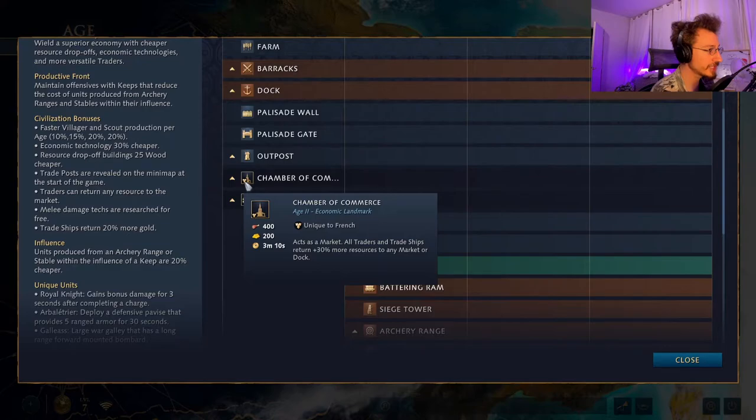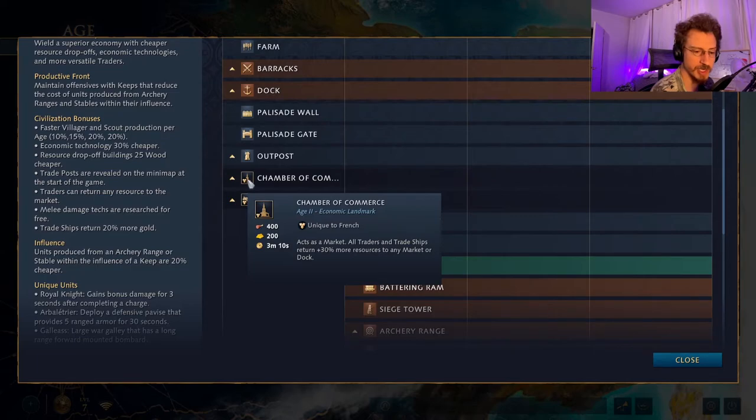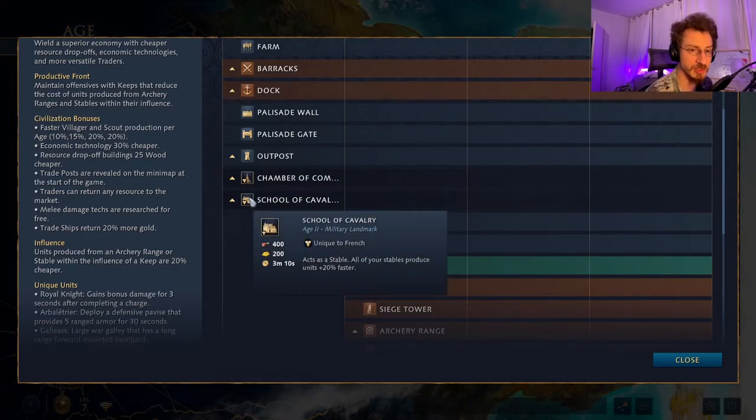Dark Age landmarks are either the Chamber of Commerce, which acts as a market and gives a 30% resource buff to traders and trade ships, or the School of Cavalry, which acts as a stable and makes all stables produce units 20% faster. On a land-based game, it's an economy versus army choice. Your traders need to be protected; if you don't have enough army, they won't give many resources. The School of Cavalry gets your army rolling.